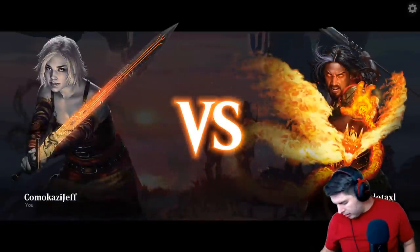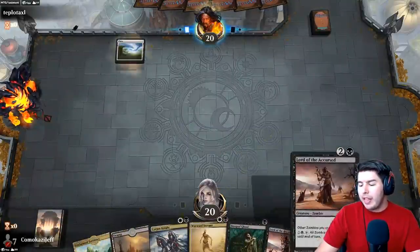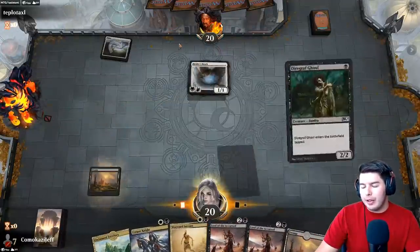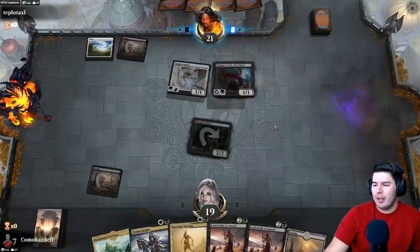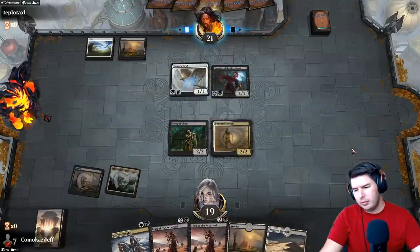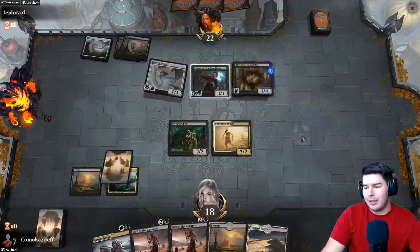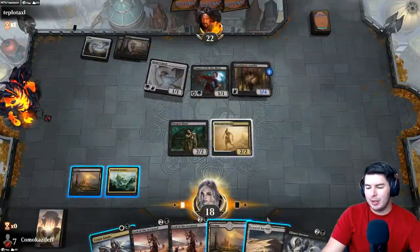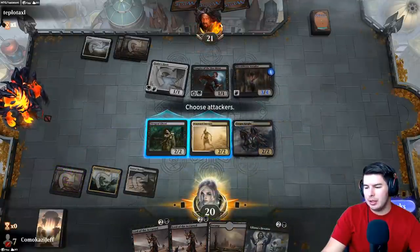Zombies can do some pretty sweet things. Game two — this is a sweet hand if we hit a land. Life gain is a very strong strategy to go with as well. Wayward Servant — no attacks, pass the turn. Our Heartless Act doesn't actually kill this very well — this is where I was debating bringing in Eliminates instead. But before we get out a lord, let's get out the Corpse Knight and then we have three lords in a row.